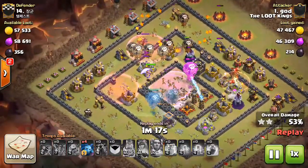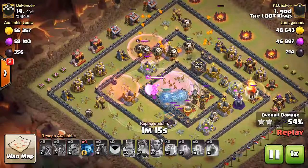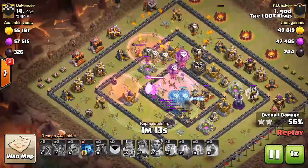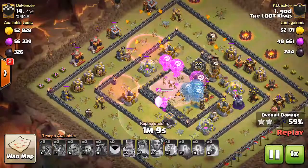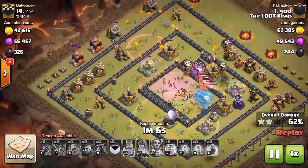He rages in the middle. The reason he rages in the core of the base is so he gets that extra splash damage for the core of the base, which will take out the town hall in most situations, especially when it's a tight-knit core like that.